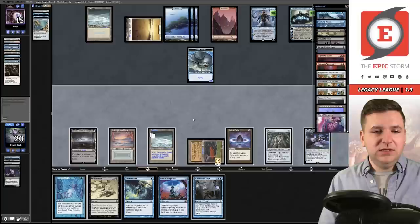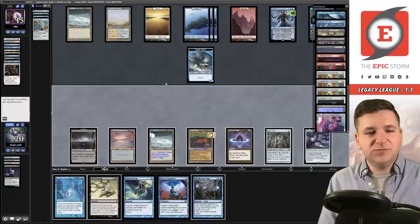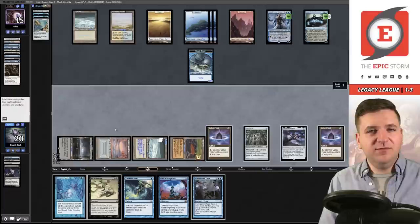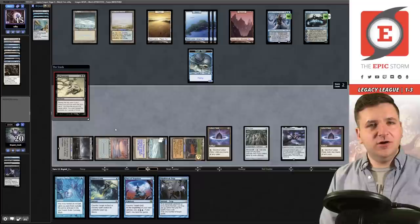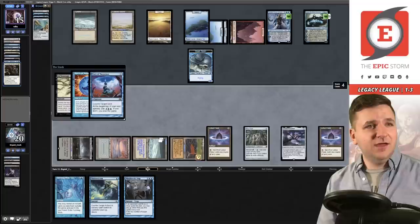Drew — pass the turn. I don't know how I'm supposed to possibly win this game. Drew Lotus Petal — tap for double black. Let's close the sideboard and put Ad Nauseum on the stack. They know I have Flusterstorm and Mindbreak Trap. We know they have one Swords in hand out of their six cards. They cast Force of Will and Counterspell — we'll attempt to Pact of Negation. Pact is still on the stack.